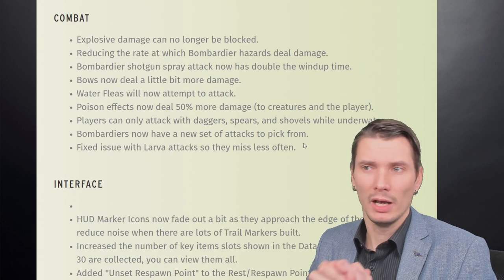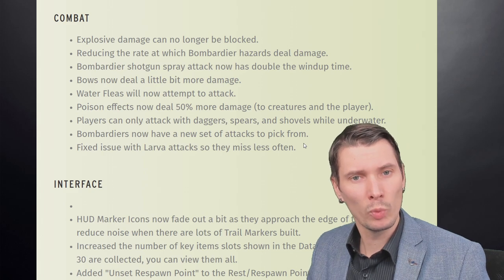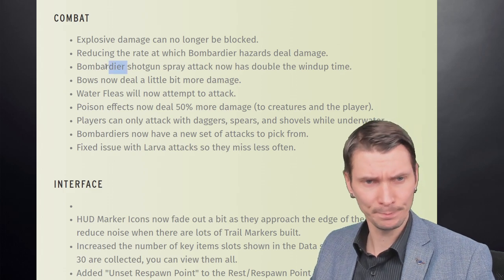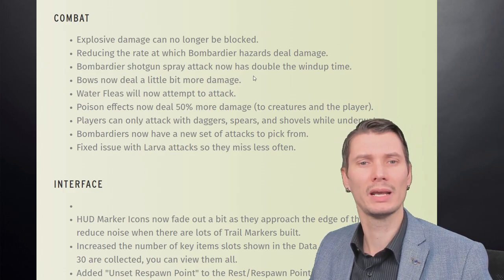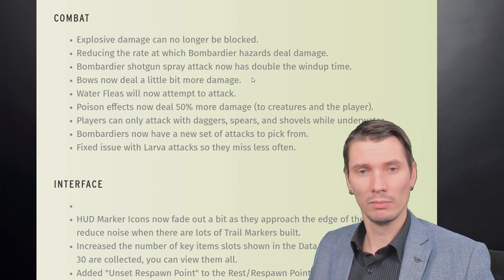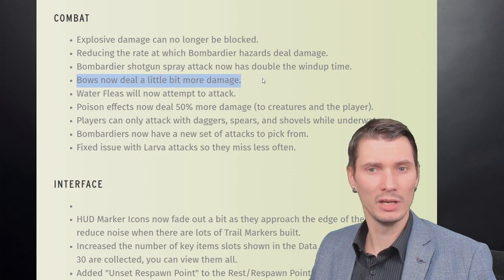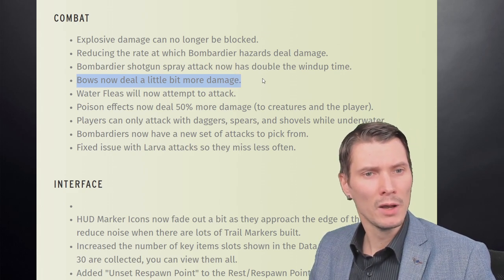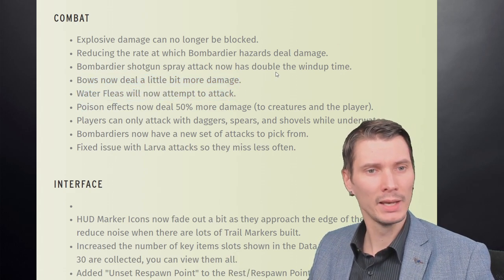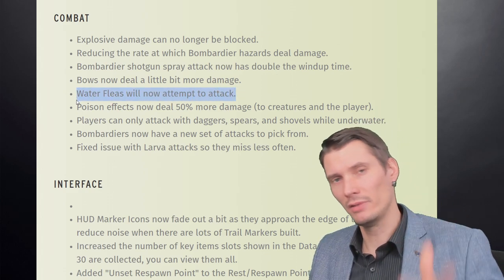For combat: explosive damage can no longer be blocked. The rate at which bombardier hazards deal damage has been reduced. The bombardier shotgun spray attack now has double the windup time, so they use it less frequently — twice as much time to wind up. Bows now deal a little bit more damage, because bows are still kind of useless in the game. Water fleas will now attempt to attack — there's another bug though.